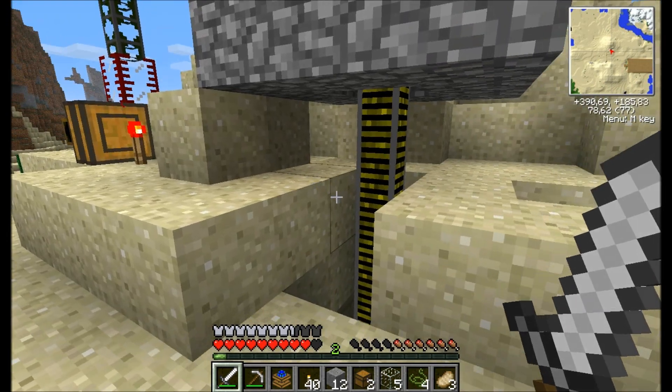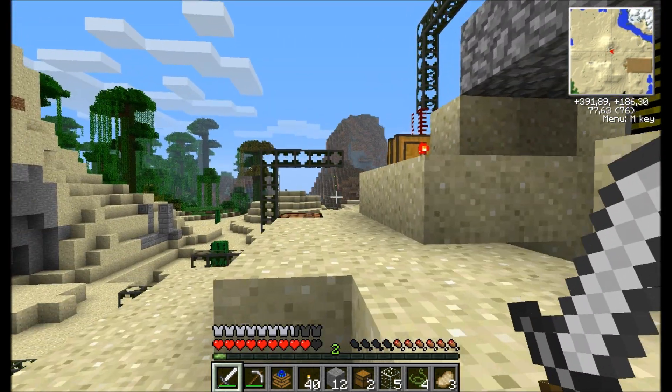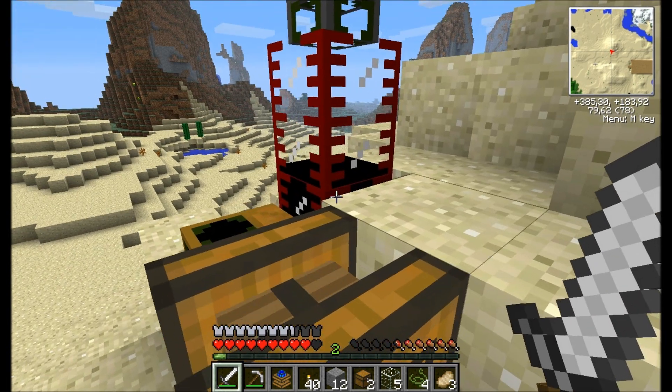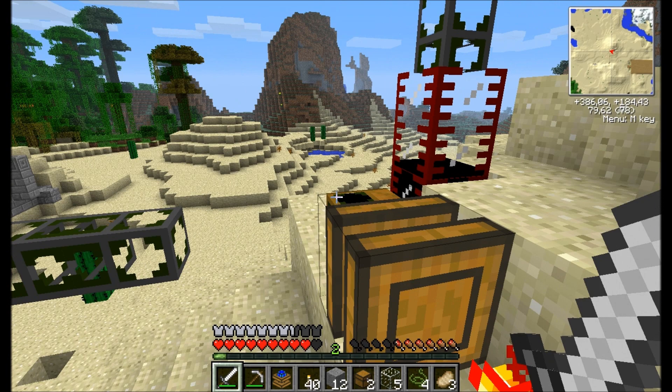Previously on the episode where I learned how to pump oil, and the oil is now dried up as you can see. So we need to move the oil because you can't actually break these tanks and just move them, so you need to pump the oil to a refinery.